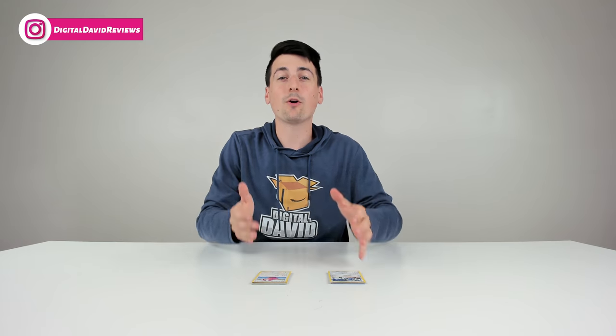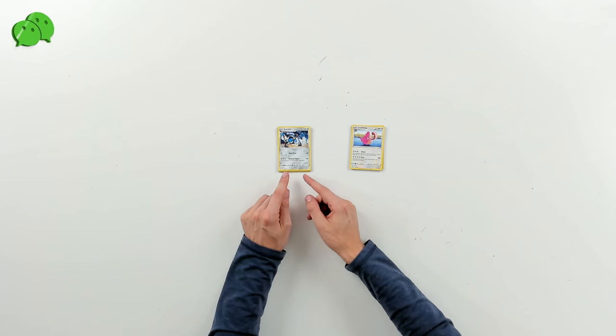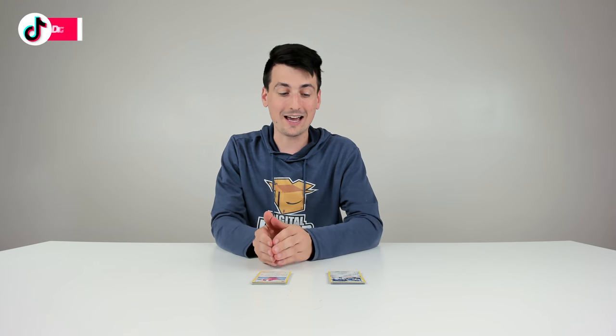So after our epic pack battle, which one was the winner? Well, if we're just going off the rare cards we pulled for both sets, the winner is the Lucario card coming in at a whopping 25 cents versus the Lickylicky that's only coming in at 10 cents. So clearly, Vivid Voltage is the winner.